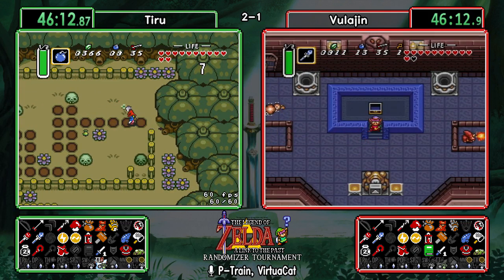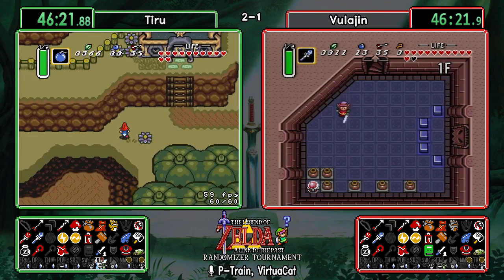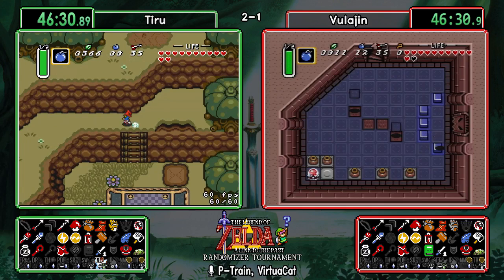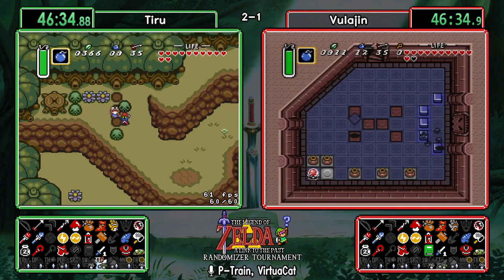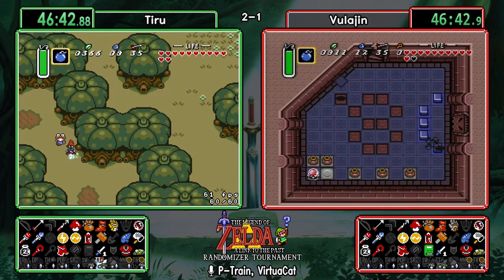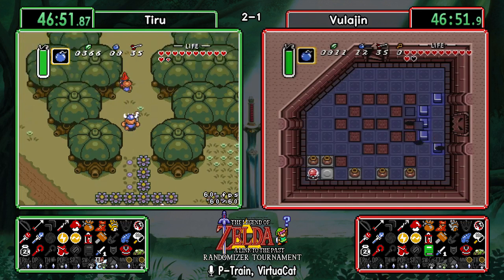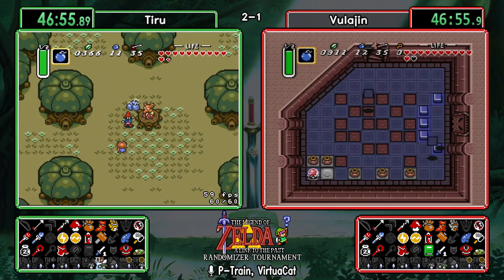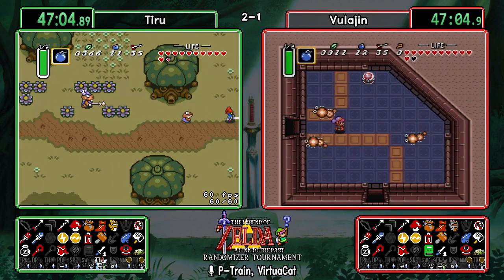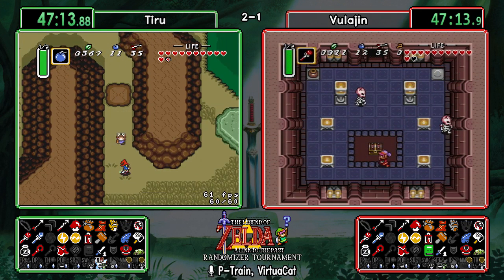Vula hasn't necessarily misplayed anything — just the opposite of lucky. Thieves' Town could have been a bust and Vula would be ahead, but unfortunately those bits are so valuable. Looks like he'll head down into the Tower of Hera basement. Tiru with his Titan's Mitts is going to go do the blacksmith play and possibly the purple chest — taking the frog on a world tour. Certainly nothing wrong with that, although with the book he won't be able to go directly to desert; he has to take the blacksmith back first.